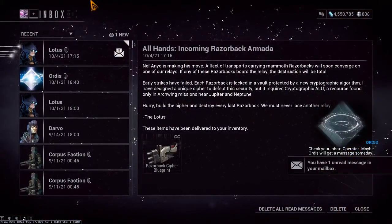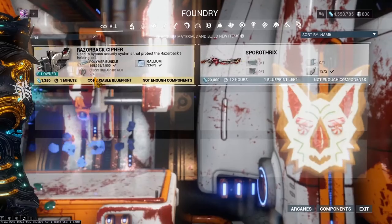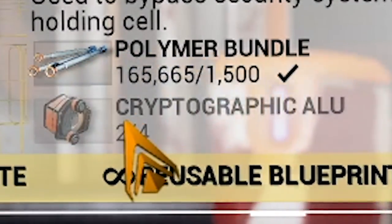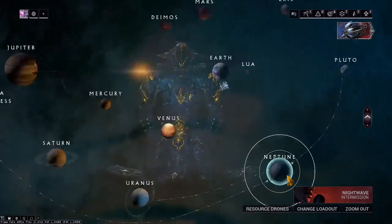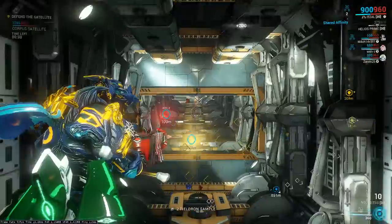You'll get an email from the Lotus dumping this blueprint on you, which you need to use for this event. To get Cryptographic ALU, you gotta go to one of the Corpus Archwing missions, or a Railjack Corpus mission, and kill Archwing enemies — and they may drop the ALU.